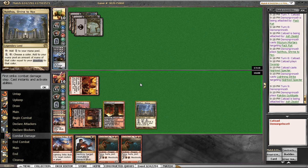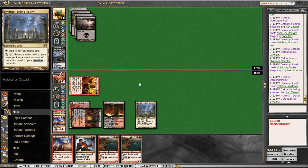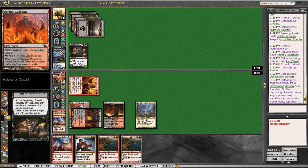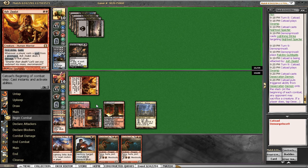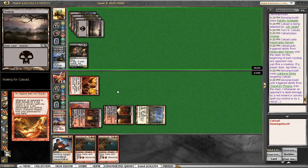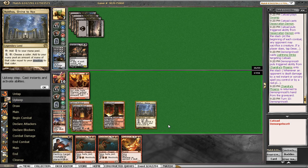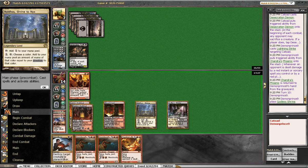Kind of wish Searing Blaze was legal in this format — it would be really good. DD, DD, DD. Okay, deal. Not second creature. End of your turn, Strike you, recur Phoenix. Draw land — land! Sweet, it's a land! Oh my god, it's a land!